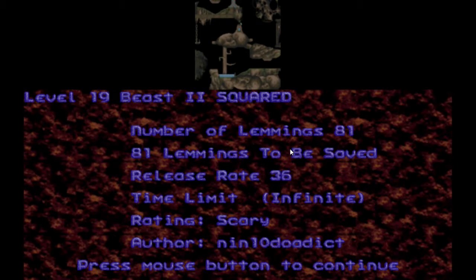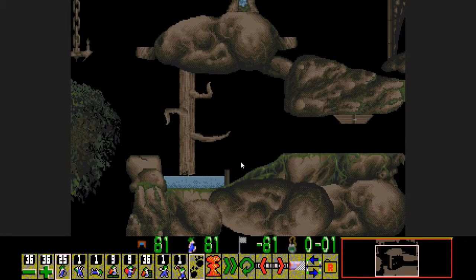Level 19, Beast 2 Squared. 81 lemmings, 81 to be saved. Got a trapdoor at the top and a trapdoor down the bottom. I like these types of levels to be fair. Bloody hell, 36 stackers. Are you kidding me? 36 stackers. Oh my word.